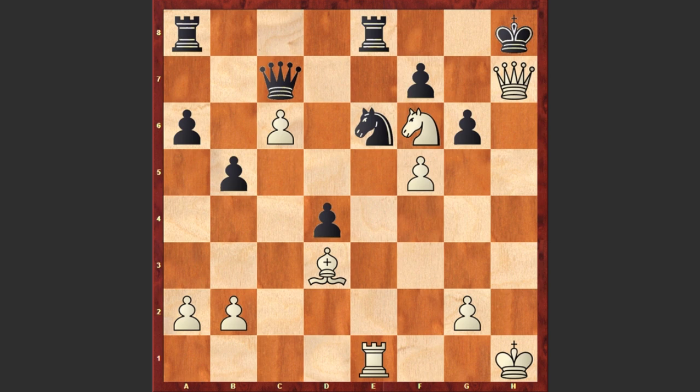What a beautiful attacking game by Duskhotimirski! This was very instructive — how he managed to intensify the pressure on f6 and went for that exchange sacrifice on c6. Your comments and questions please, and if you liked this mighty attack, don't forget to give that thumbs up. Good luck!